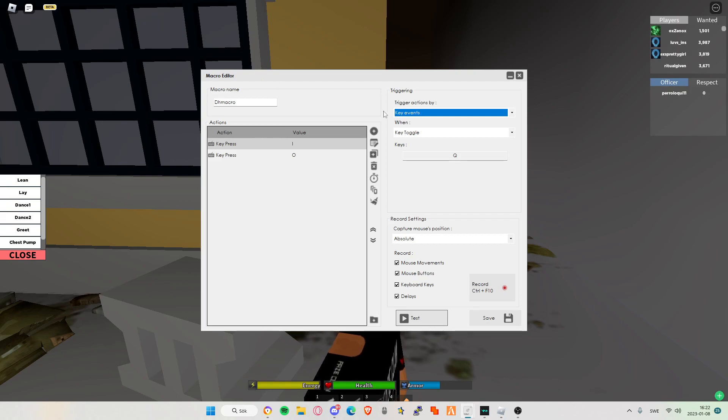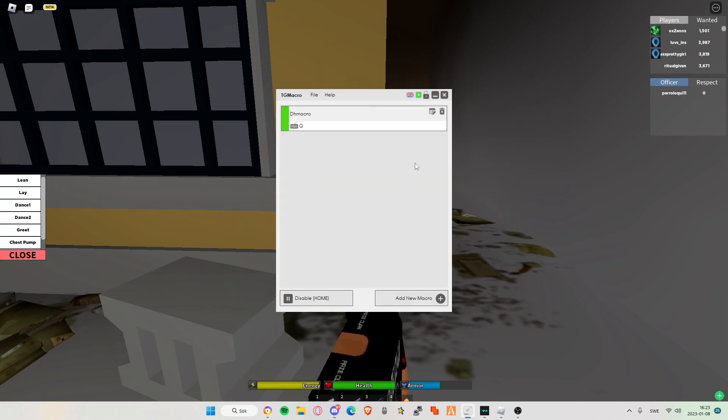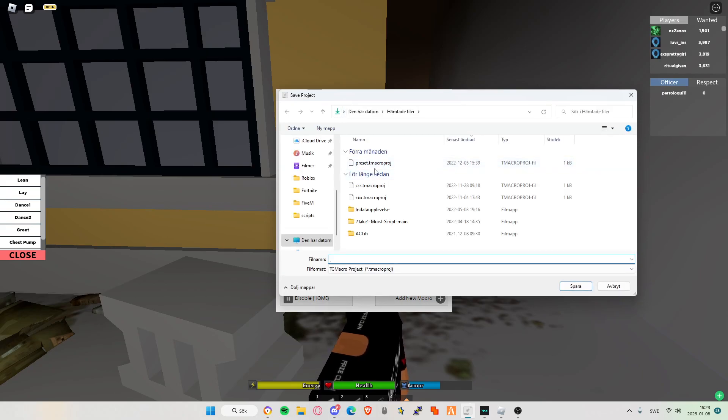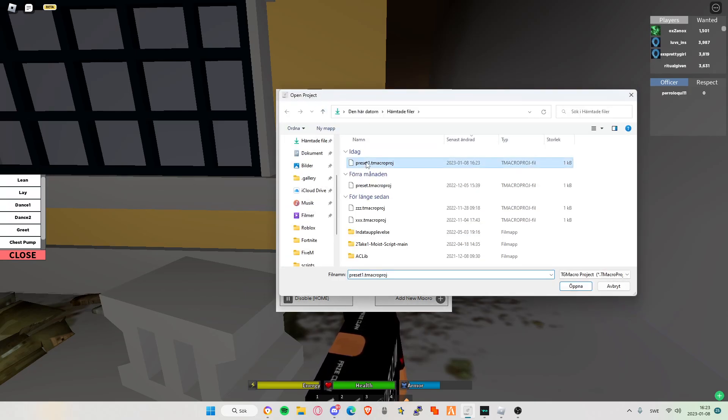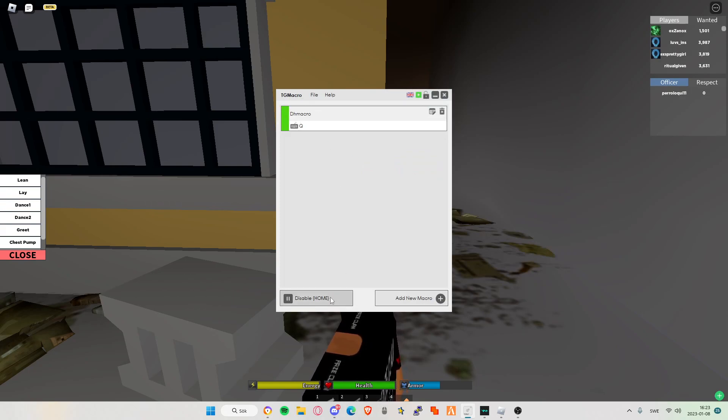I'm going to show you something else — I'm going to show you how to save the macro. So this is a preset — this is what you call a preset. Whichever macros are in here right now, it's going to be a preset. So look, you're going to save the project. I already have a preset, so I'm going to save it as 'Preset 1.' Then I'm going to delete this and show you: File > Load Project, then click on this one. And then you just gotta enable it and you're done.